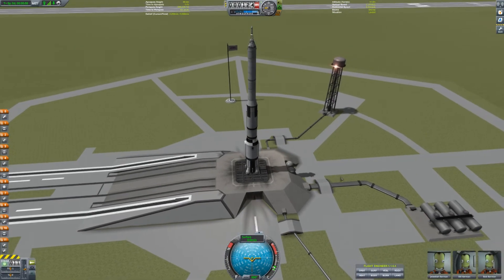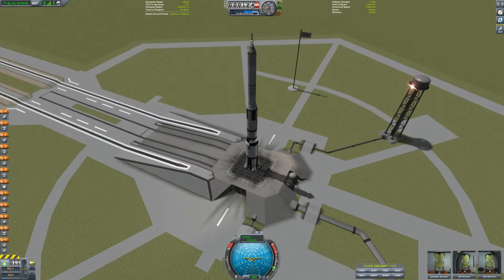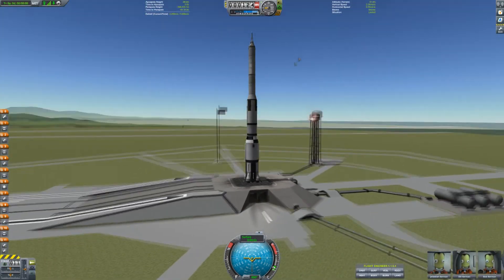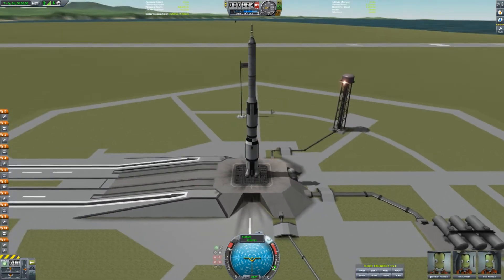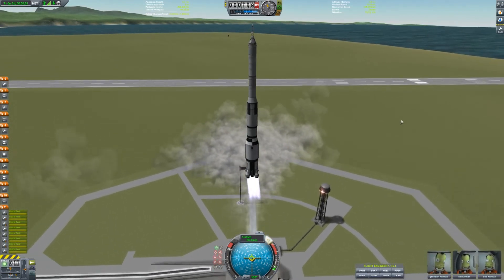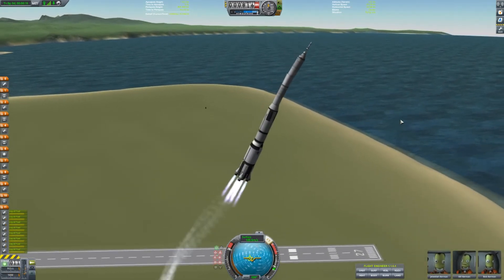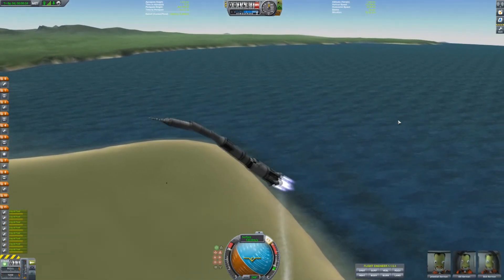The next thing I want to talk about is something known as wobbly ship syndrome, and this is something that will definitely happen on your larger vessels. It doesn't really apply as much to smaller craft. So you've gotten a bit better at the game and decided to build something big like this — a sort of Apollo-ish style rocket. I knocked this together in about two minutes so forgive me. You throttle up, activate your SAS, launch, wait a few seconds to clear the pad, then start to pitch over — and oh my god, what the hell is happening with the rocket? It can get so bad that your ship will essentially just disintegrate.